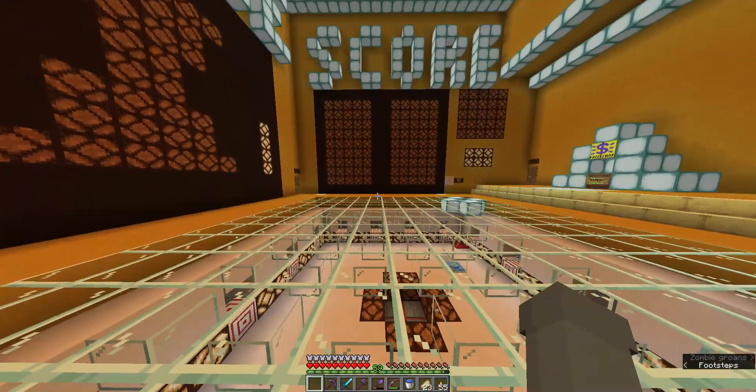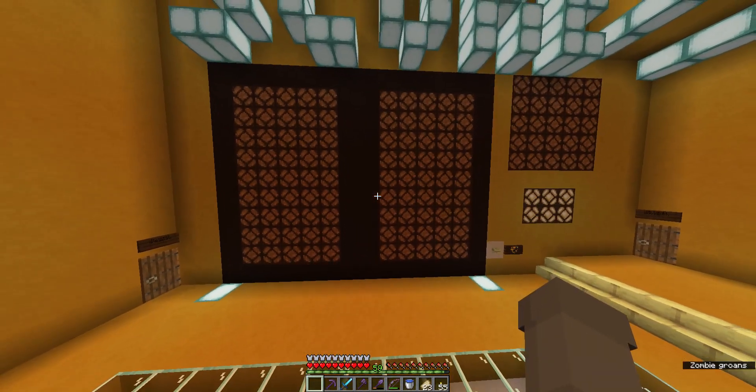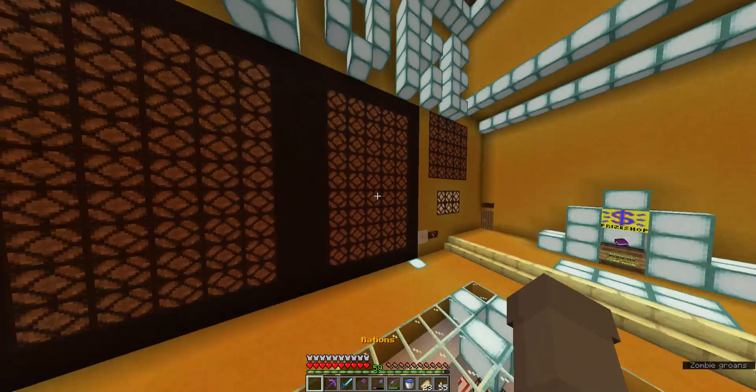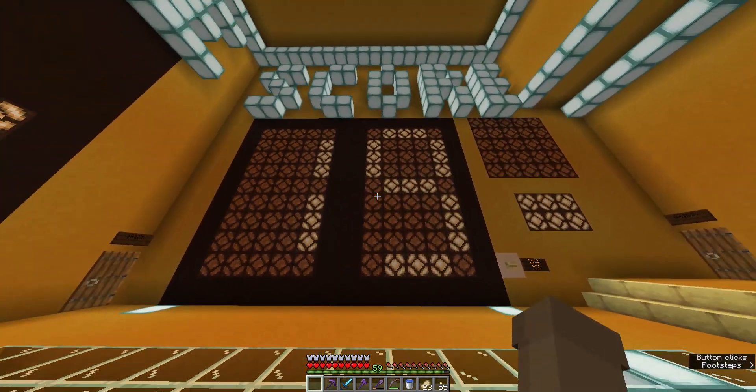So basically all you have to do here — you have your scoreboard here, which will display numbers, your score basically, to check the last high score that was done. Just press that button and there we go.